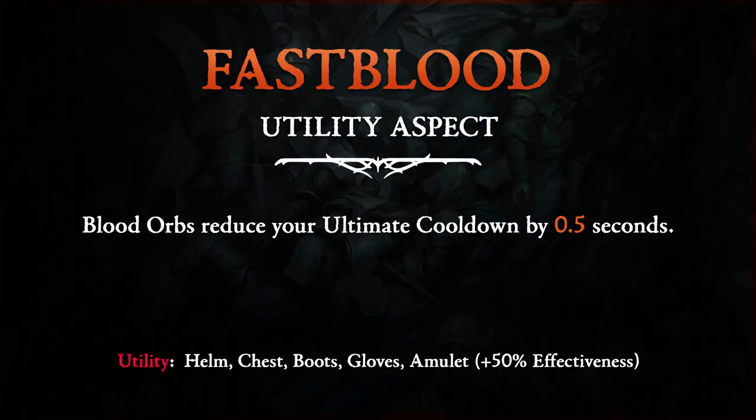Fast Blood Utility Aspect: Blood Orbs reduce your ultimate cooldown by 0.5 seconds.